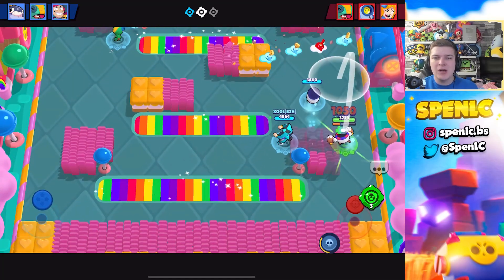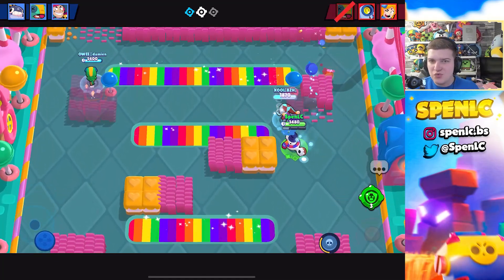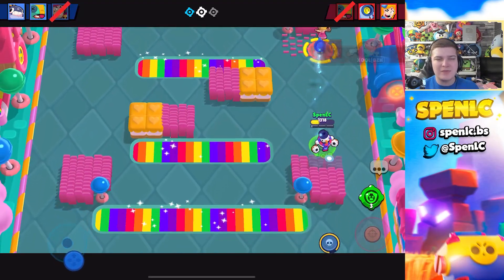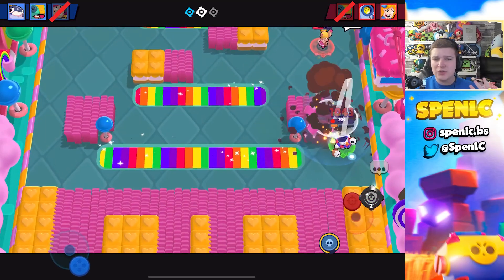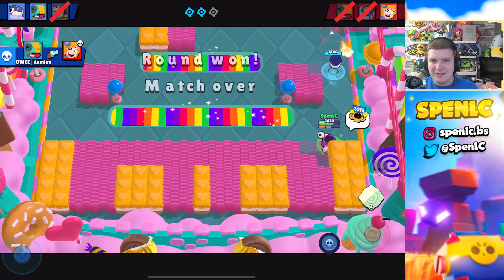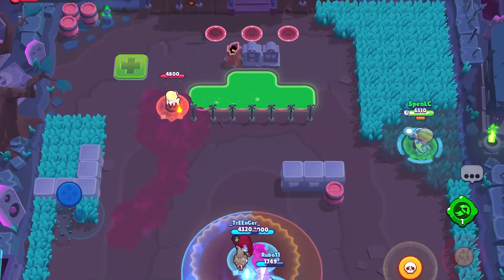You can constantly keep up the cycle of spamming really well with this star power. A really good thing about the star power is it synergizes really well with the shield gears — a lot of times you can start healing and get back that shield gear as soon as possible, because of course Tick is so squishy. Some really good synergy going on with his star power and gears.